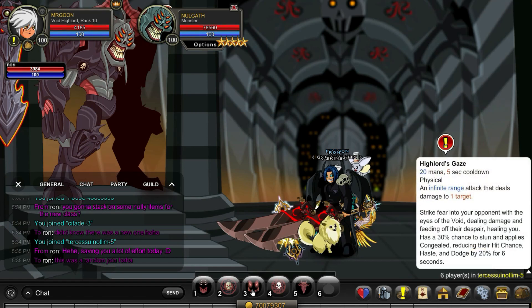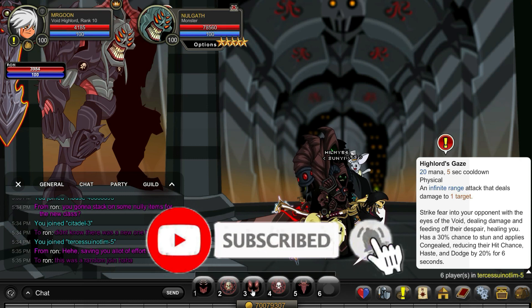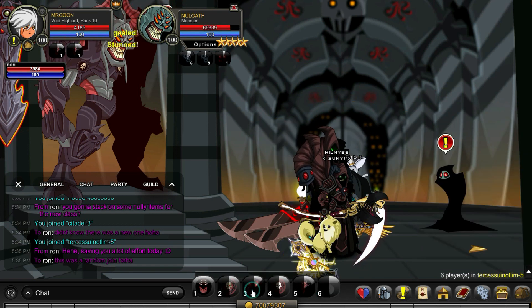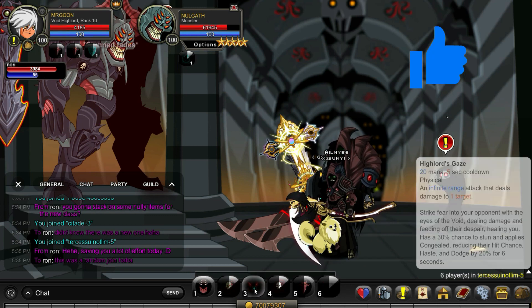You may be wondering what on earth Goon is doing stood at the feet of Nulgath. Well, I'll tell you why. We have got the Dragonite of Nulgath Spear, which is now dropping, and it is going to be a rare item. It's colour custom, free player, adventure coin tag — you definitely need to go along and grab this before it disappears.